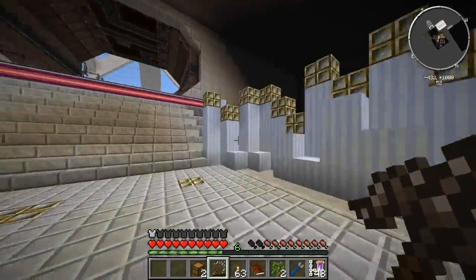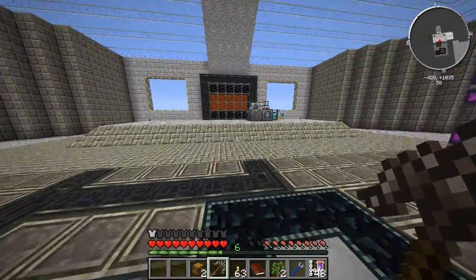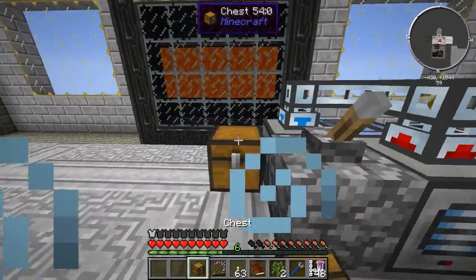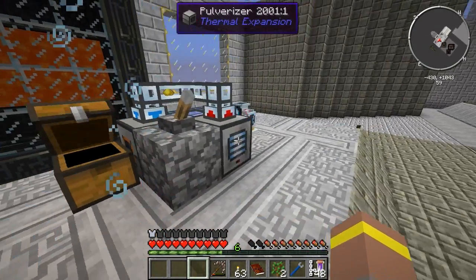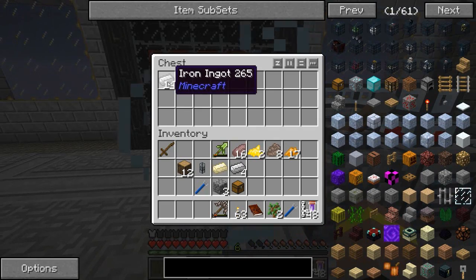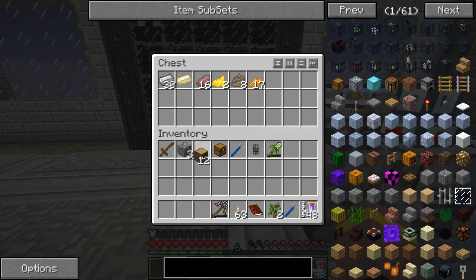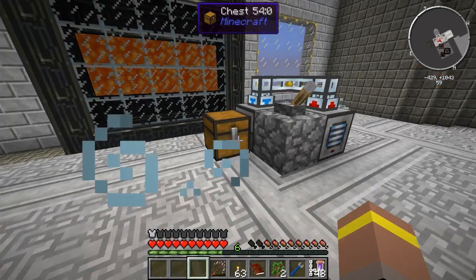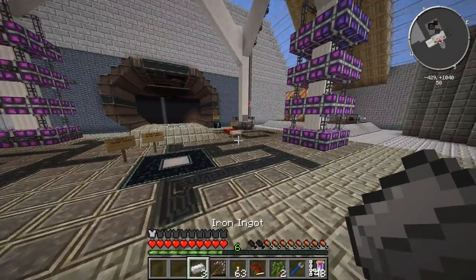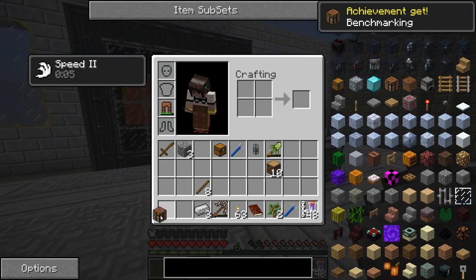Let's do some quests after this. I need to go find my little guys that are running around doing their thing wherever they've disappeared to. Now I can make myself one of these - I can get an axe so I can actually start breaking down that tree a little bit better. So let's do that.